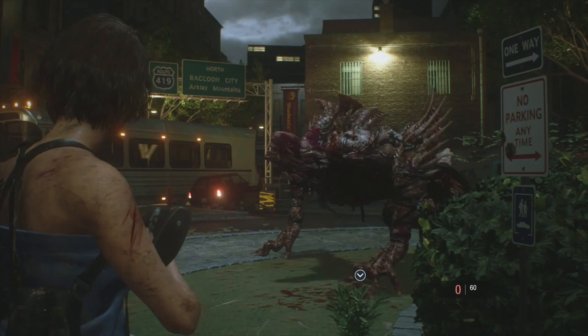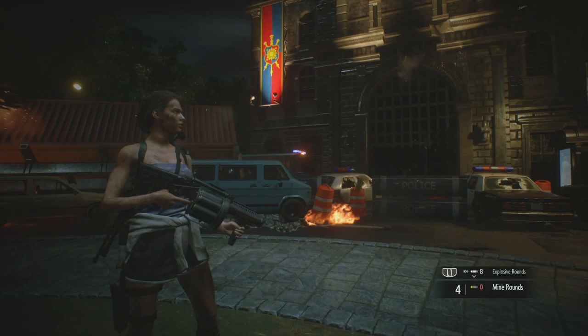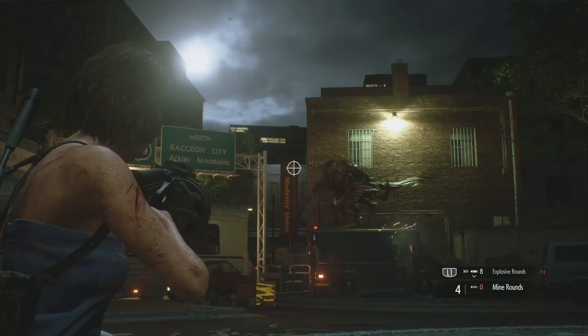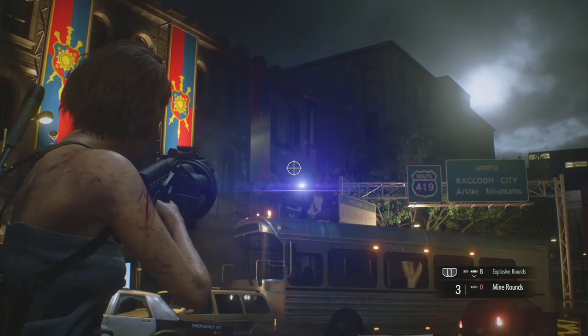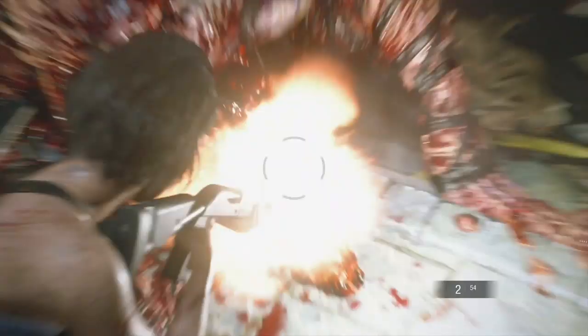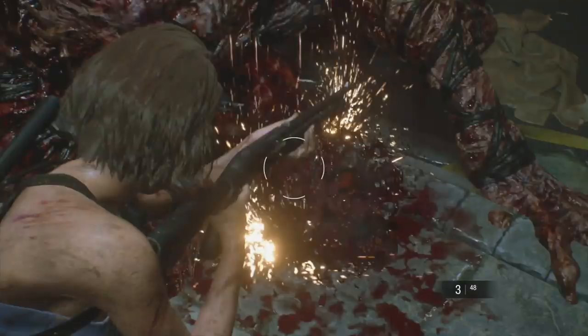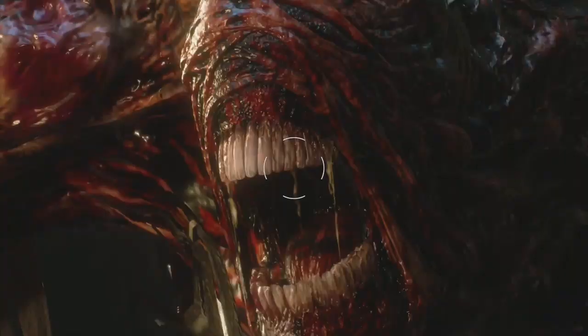Once he begins running away, switch back to the grenade launcher and equip your mine rounds. Make sure your shotgun's fully reloaded and mine rounds are in the grenade launcher. Wait for him to stop - shoot him with a mine round to knock him down and expose his weak points. One mine round, then quickly switch to the shotgun and start shooting his weak points.